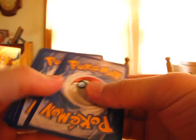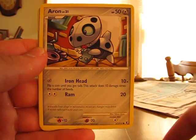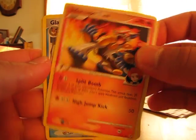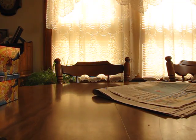On to the Rising Rivals. We have a Nidoran Male, Trapinch, Shedinja, Arcanine, Growlithe, Rapidash, Infernape, Glaceon, Feel Reverse, and Yanmega. I don't think I've gotten that one yet, so it's decent.